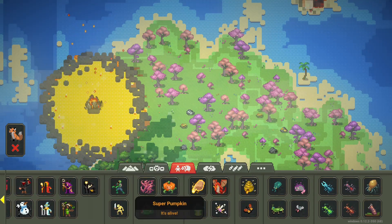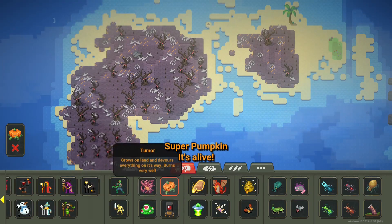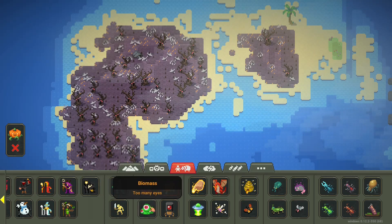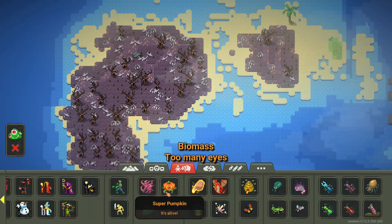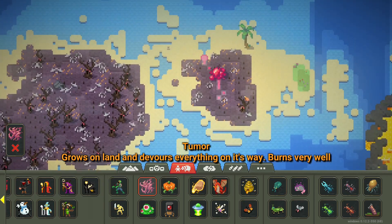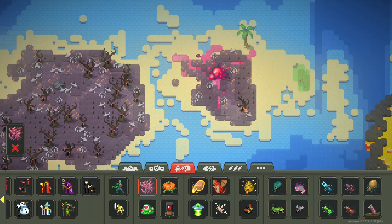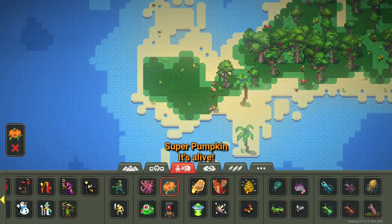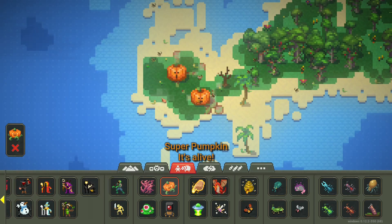We have different types of tumors now. There's a normal tumor which just grows on land, a devil one where everything burns very well, biomass, a super pumpkin that's alive, and a cyborg or cyber core variant. Let's try the first tumor — does it take over this biome? It kind of just takes over everything. What about the pumpkin one?